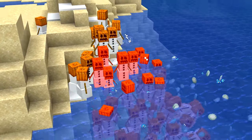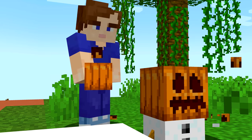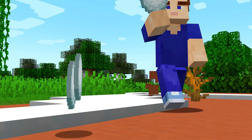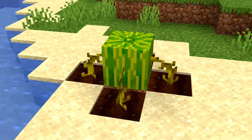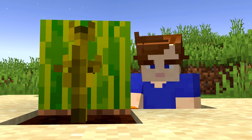Number forty-two: snow golems have carved pumpkins on their heads, but in Bedrock Edition you can just place a regular pumpkin on one and the face magically appears. Number forty-three: another interesting pumpkin feature in Bedrock Edition is that they can connect to stems that didn't even grow them — you can have a melon or pumpkin with four stems connected. However, melon stems won't connect to pumpkins.